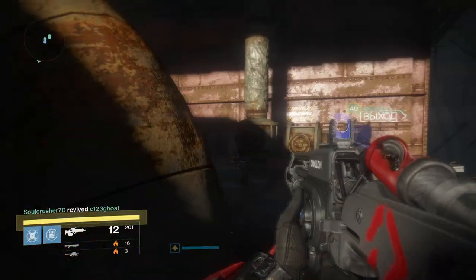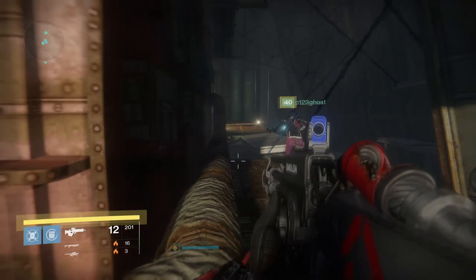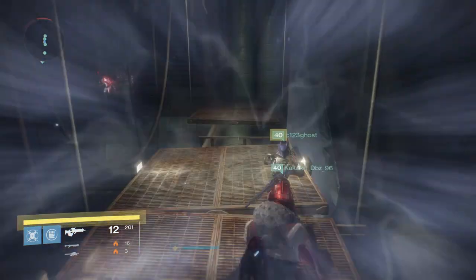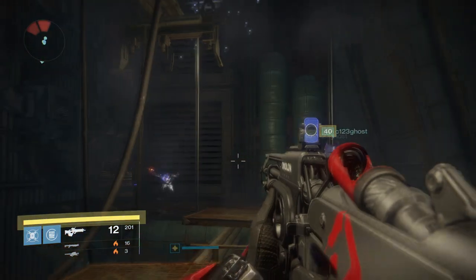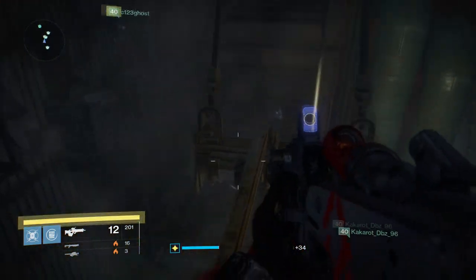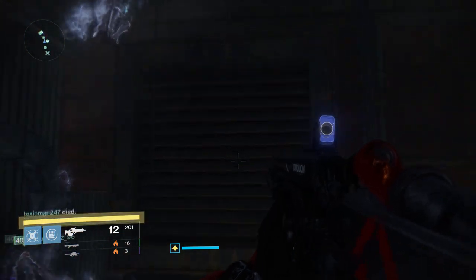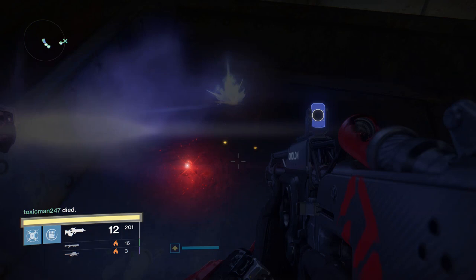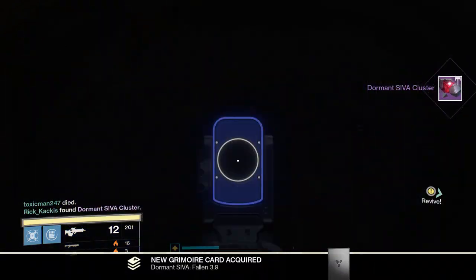Moving on, in the second jumping puzzle after your first boss encounter, there is another SIVA cluster. Traverse through this jumping puzzle exactly as normal until you come to the spot as you can see me here. Then jump up above into this massive radiator or some sort of vent, and on top of it is hidden another SIVA cluster.